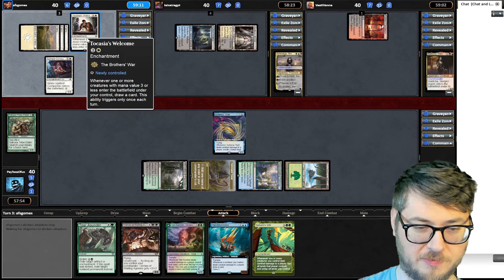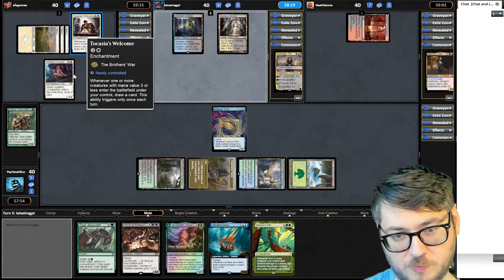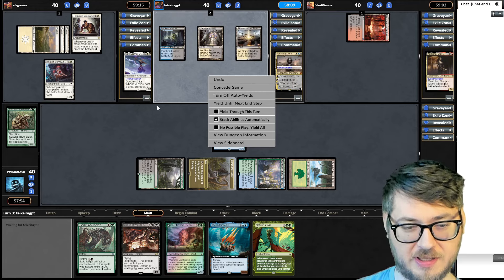Coach is welcome — lets him draw a card whenever a creature with mana value three or less enters the battlefield. That also counts for the 4/4 zombie. It's pretty sweet. If it finds a way to get a flash, I get a draw trigger on everyone's turn.